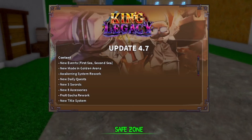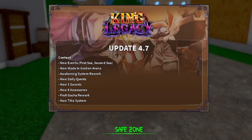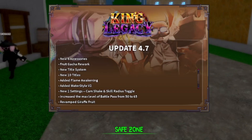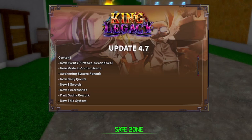We've got update 4.7 — let's take a look at the patch notes. Content update includes: new event, first sea and second sea, new mode in Golden Arena, awakening system rework, new daily quest, new three swords, new eight accessory, fruit gacha rework, new title system, and new 10 titles. This looks like a big update — pretty excited.